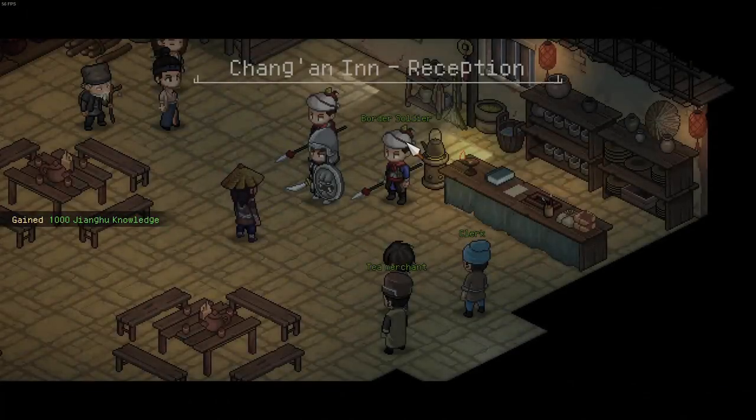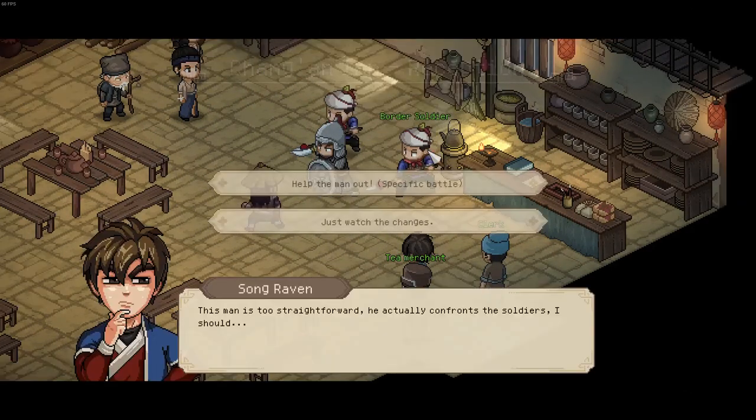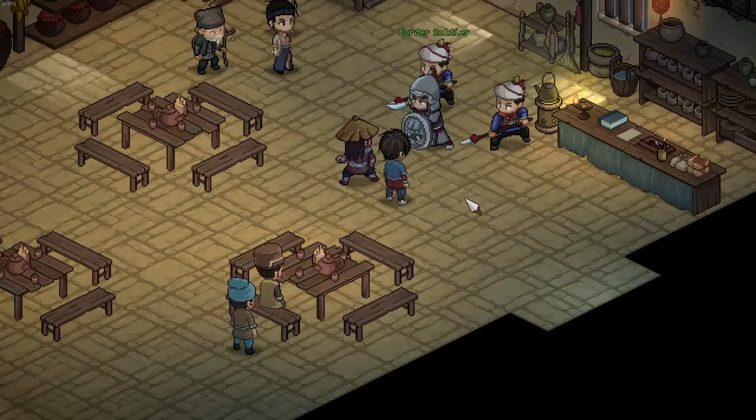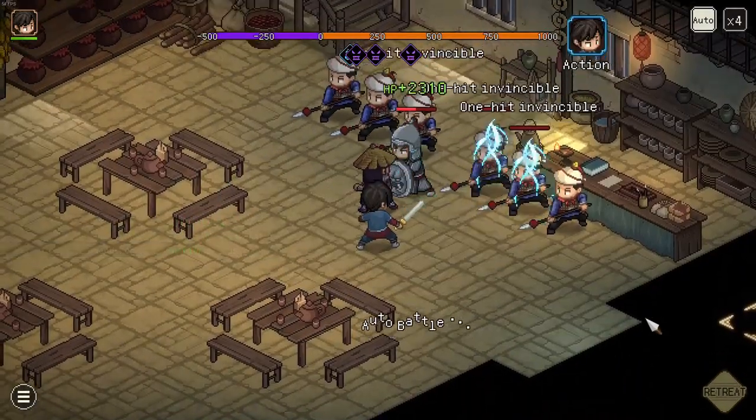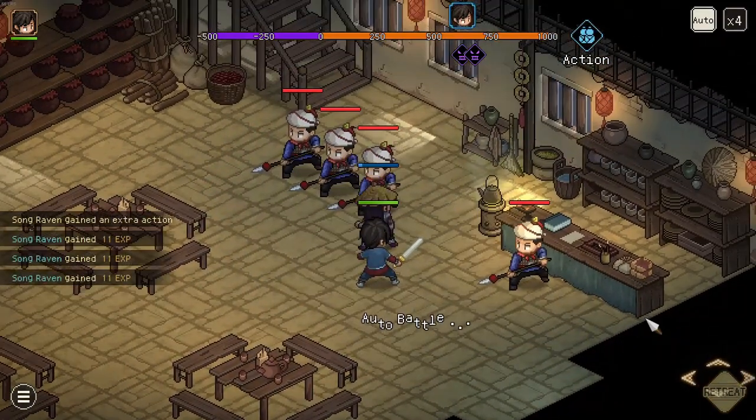You head to the inn. You can help the man out if you'd like — and you would like to, because this is a member of the Cold Skin Gang.